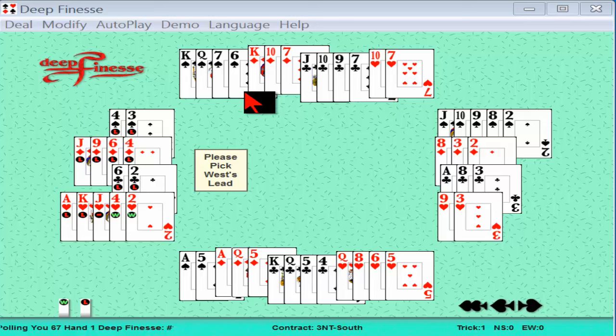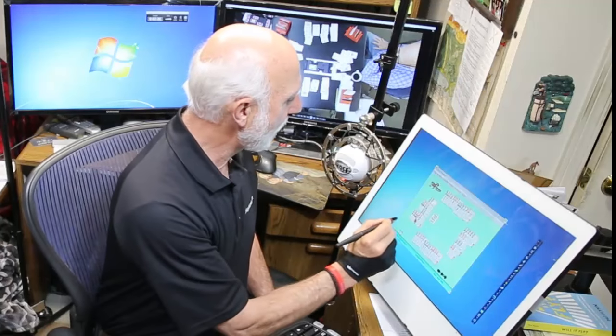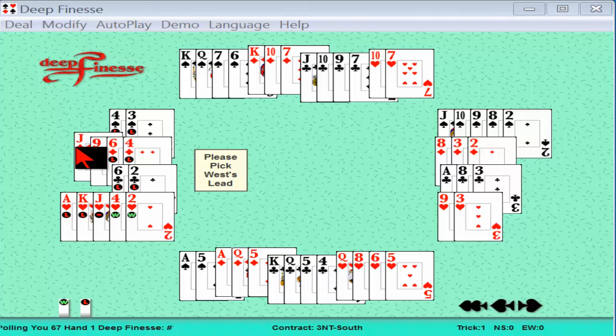South responds two hearts. North, hoping for spades, doesn't have ten or more points for three no trump, so bids two no trump — implying four spades and eight or nine points. South, with no spades, bids three no trump with the maximum 17 points. At the opening lead, we've heard the auction: one opponent has 16 or 17 points, the other has eight or nine. We count our nine points — they have about 25, leaving roughly six for partner.